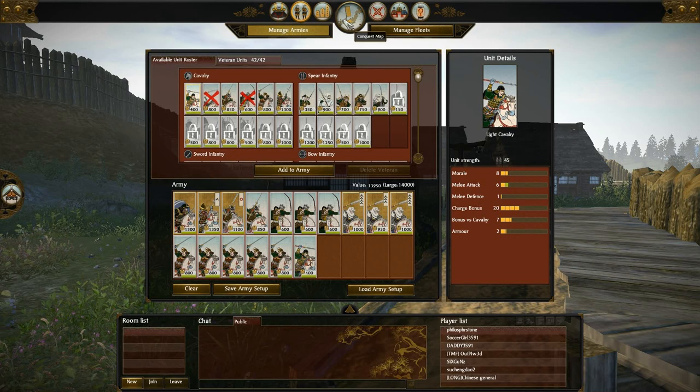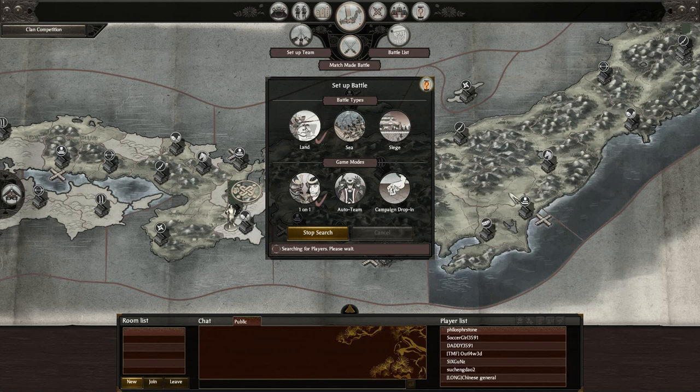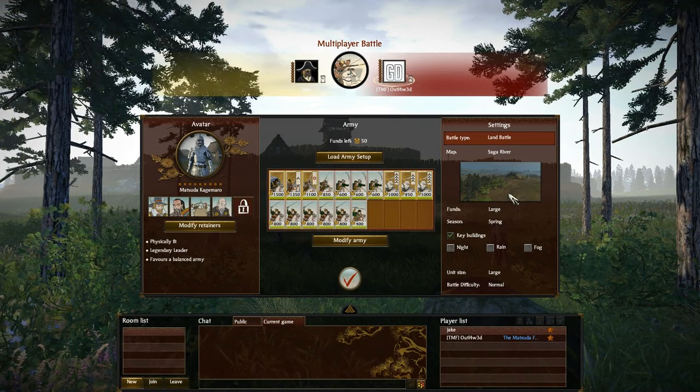So let's hope that I get a proper map for this battle — something with land, not much water. It would be literally amazing if I get ninja-spammed in this situation. Saga River — that's pretty good.